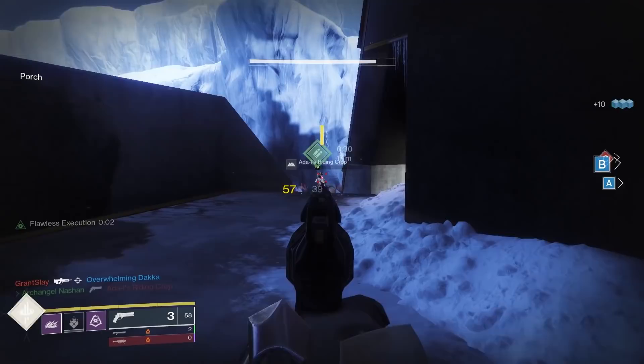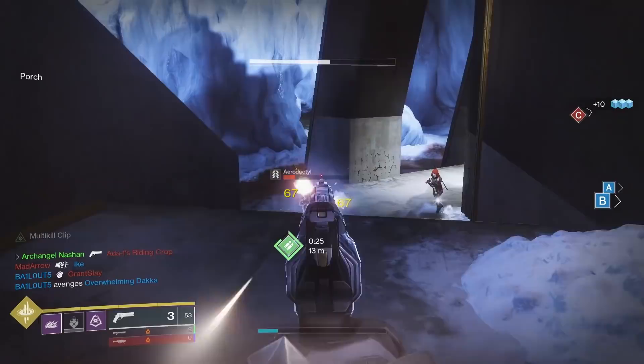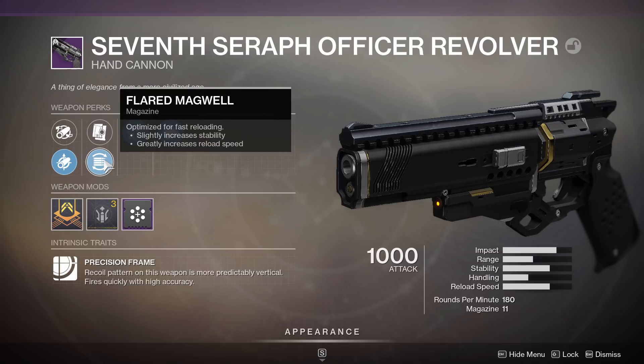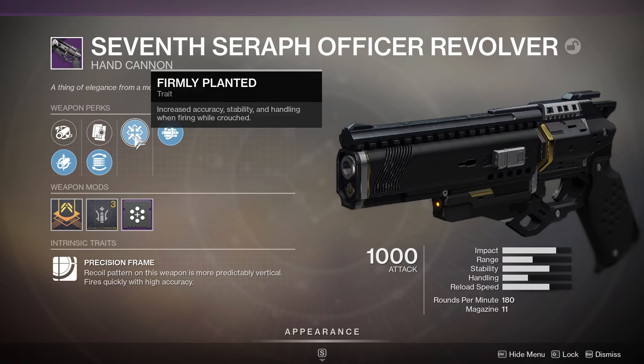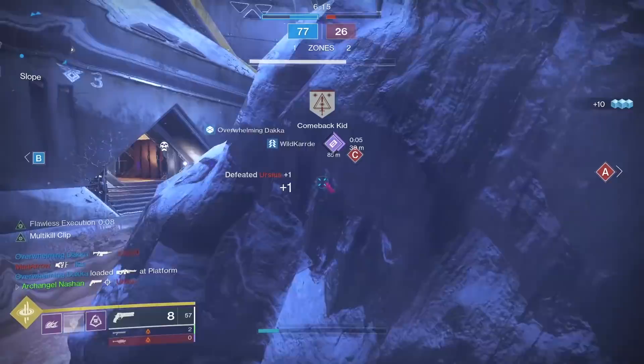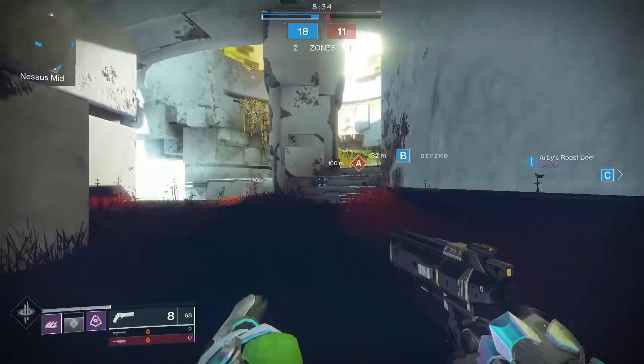Big shout out to Archangel and Apex for helping track down some unique rolls. Roll number one is geared more toward PvP — it came with Small Bore for increased range and stability, Flared Magwell which increases reload speed and stability, and Firmly Planted as the first trait. Firmly Planted increases accuracy, stability, and handling when firing while crouched — on a 180 RPM hand cannon, you go into crouch mode and those shots get super sticky.